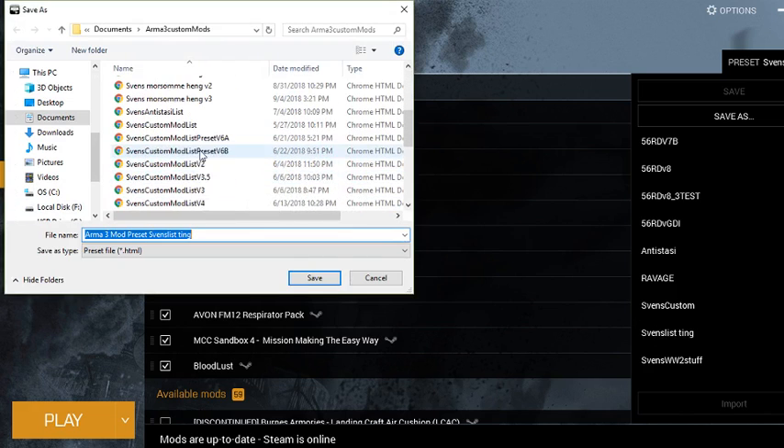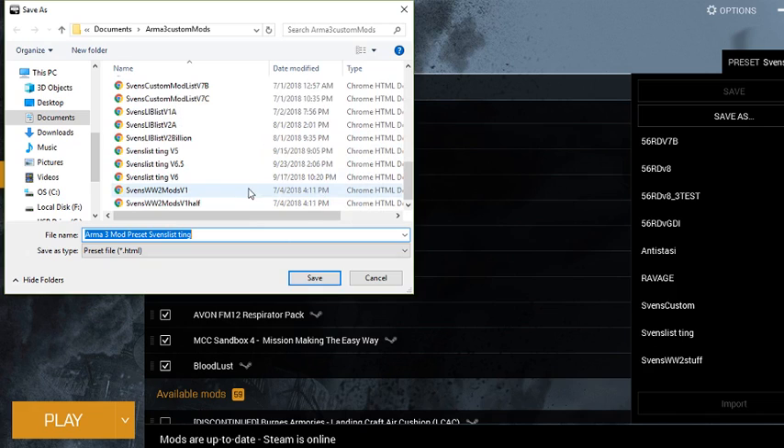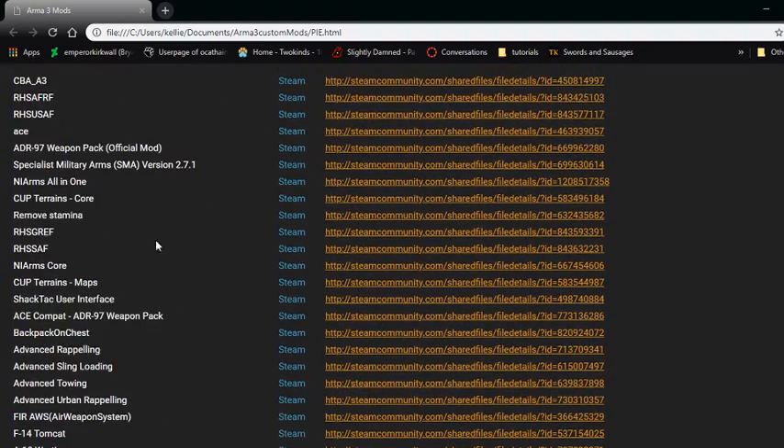When you click share presets, it should open up whatever folder you have designated for it. I have mod lists set up for all my update versions and everything. You can see I have a few — we're just gonna name this one 'pie' for ease. You should then see a screen pop up showing you all the mods.